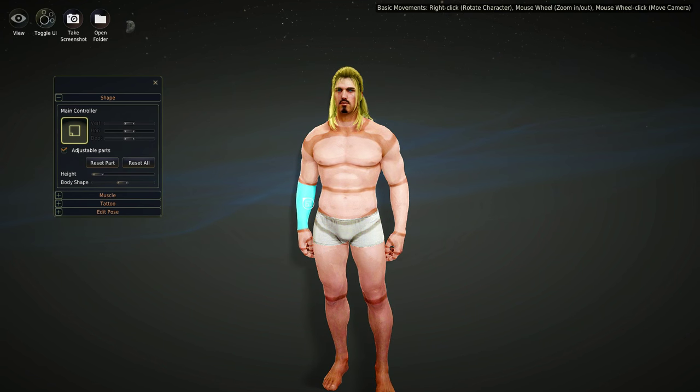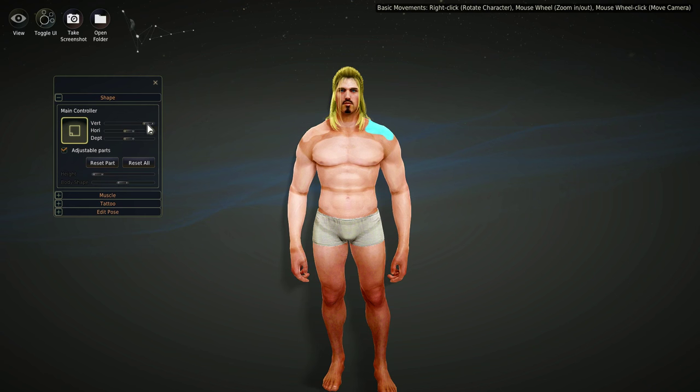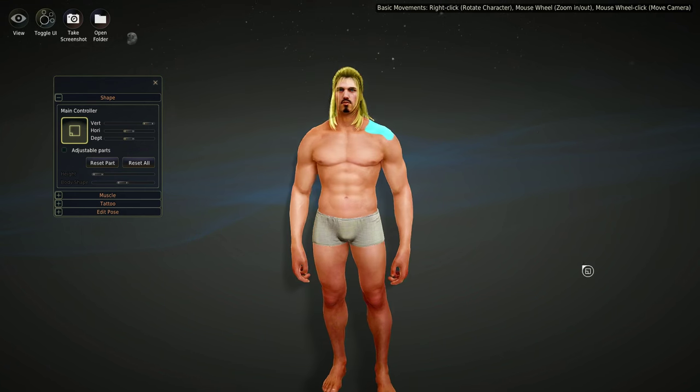You can click on individual parts and stretch or shrink them. For example, make him really short with a regular body shape, then make his arms really long so they stretch down to his knees. With the Shoulders Vertical slider you can take the shoulders way out, making him look big and buff with ginormous arms — basically his arms are clubs at this point. That's how you can modify individual body parts.